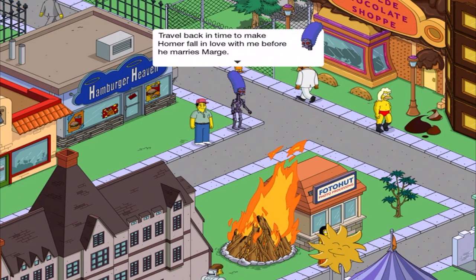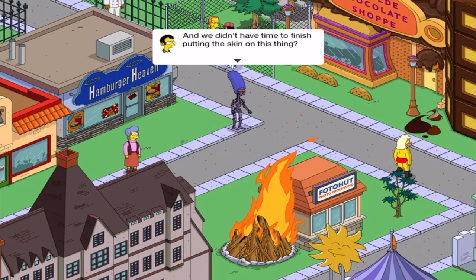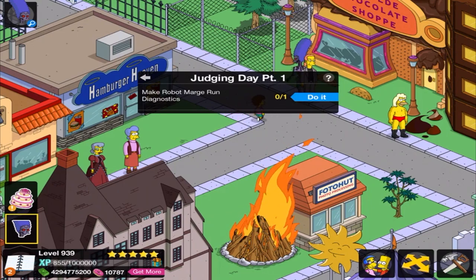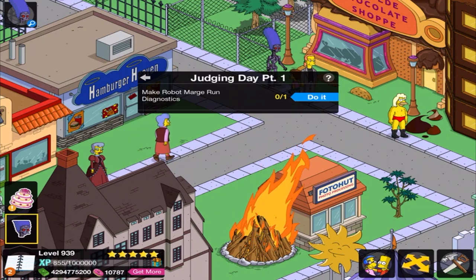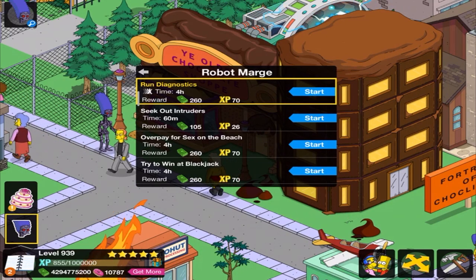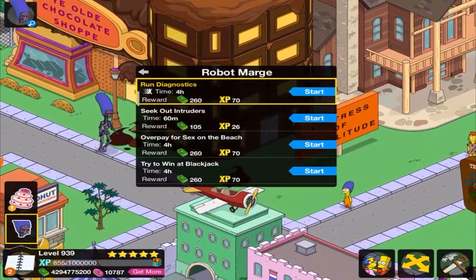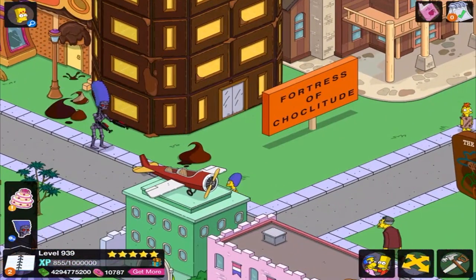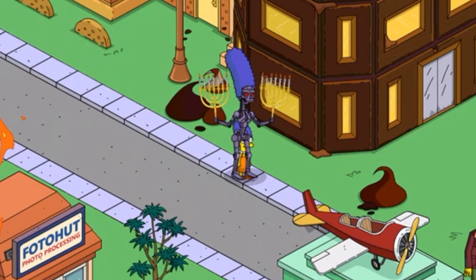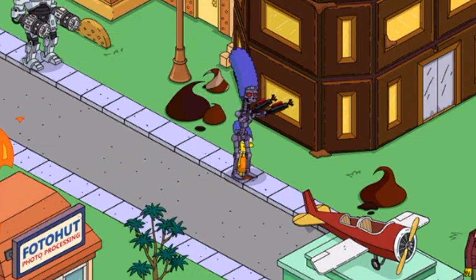'Travel back in town to make Homer fall in love with me before he marries Marge.' And we didn't have time to finish putting the skin on this thing. 'Marge, run diagnostics.' We're jumping into our first day animation. Let's see the Terminator Marge run the diagnostics. Oh, my goodness. That's terrifying.